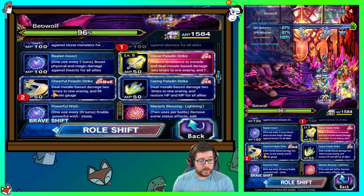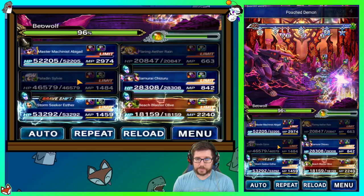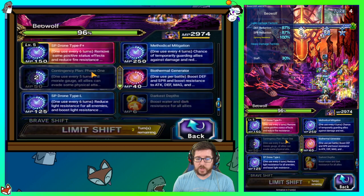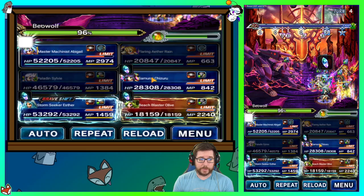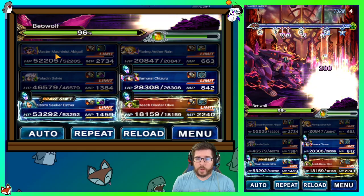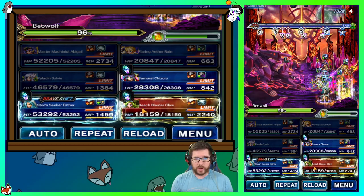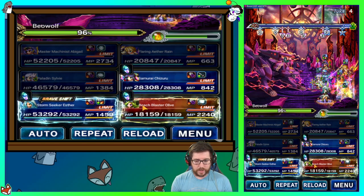Sylvie is going to use Poach Demon on Chizuru, then Cheerful to fill morale and Clever to put up Sword in Peril. Abigail, before we do any damage, is going to use Drone Type F to dispel the boss and then just break, break. Then we'll send Olive and our chainers to do a little bit of damage. The boss has accuracy penalized on us, but it's whatever — we're at 95% health.